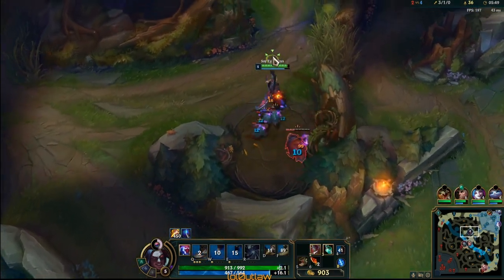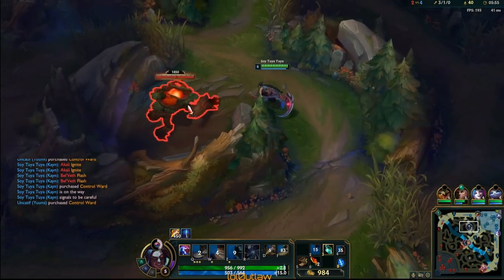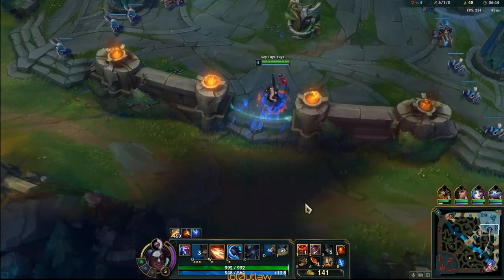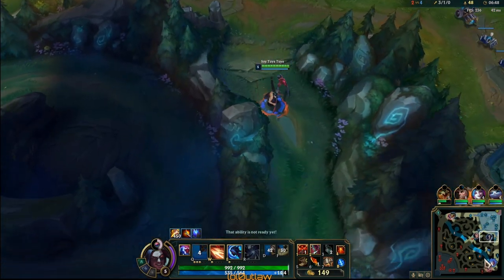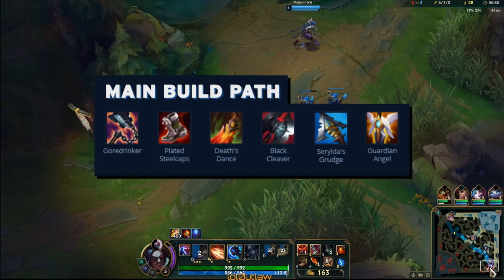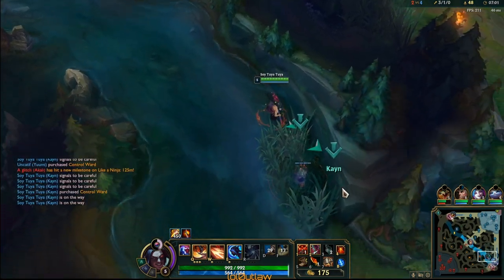Other than that, I do AFK farm a lot with Kayn as well. But in lower elos you can really abuse the E and get a lot done early. Now let's go over the build. I could have chosen to go the Mana Moon Gore Drinker build, but I feel like I need that early game pressure, so I did rush Gore Drinker. The build is gonna be Gore Drinker, Deathdance, Cleaver, into a Grudge, and then maybe a GA. I like going Grudge if I get ahead.